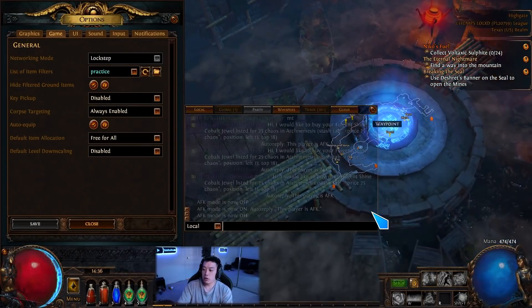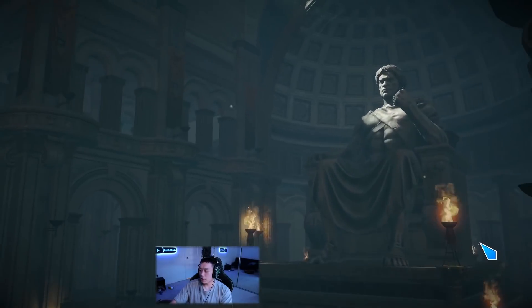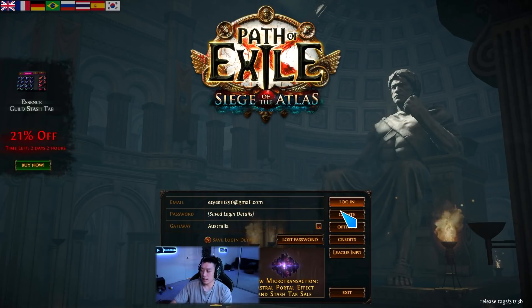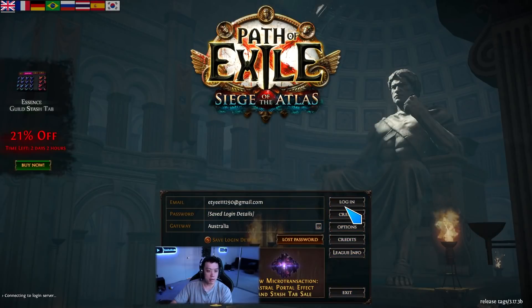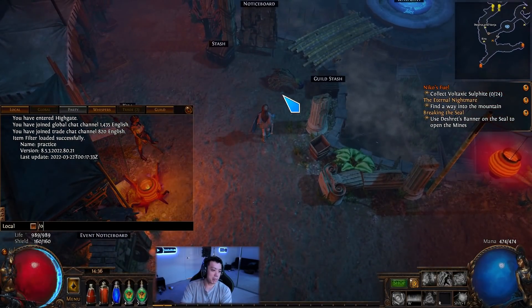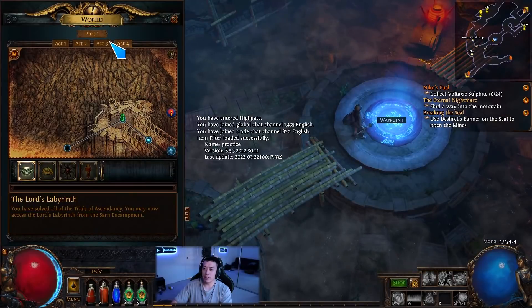This led to players having to spam slash oos to re-sync their position in game with the server. You can still do this today — you can change your networking mode to predictive. The command is slash oos, and what it does is re-sync you with the server, forcing a resync instead of something that happens every now and then.